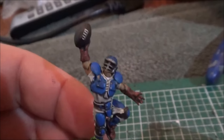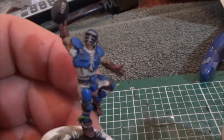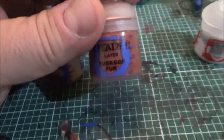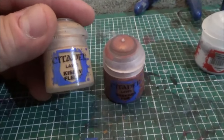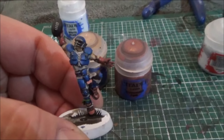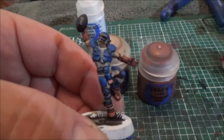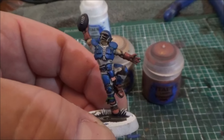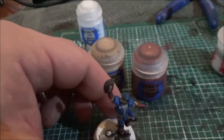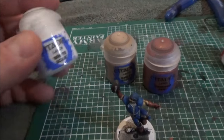We got the blue in there; now we're going to touch up the flesh and the gloves — that's going to be key because it's really going to help him stand out. By taking Tuskgor Fur and Kislev Flesh, just going over certain areas starts to bring the model out. You can see in his gloves and his shoes how just hitting the high spots — not taking the wash away completely — really makes a big difference. And I think where this is really going to show is when we do our next color, which is Scar White.